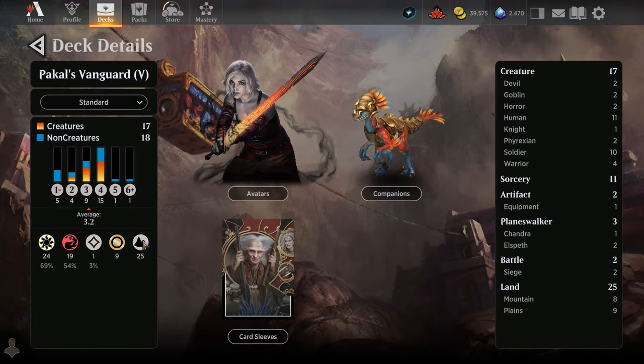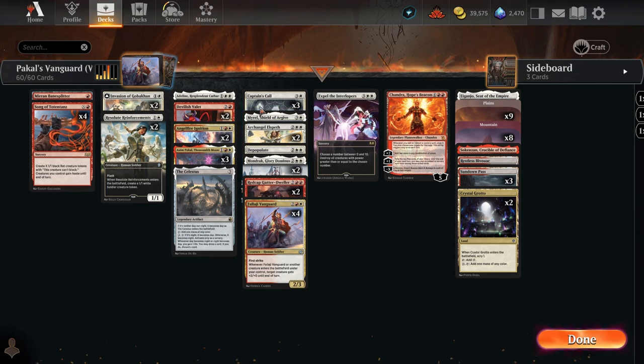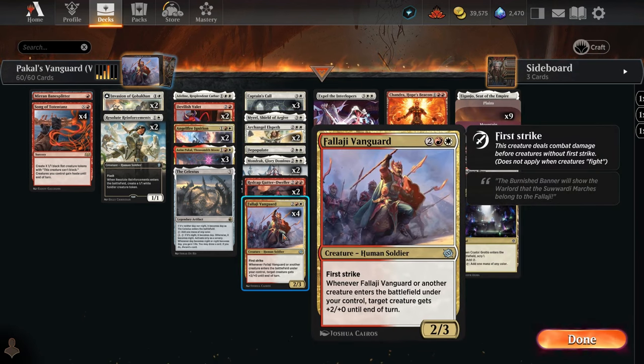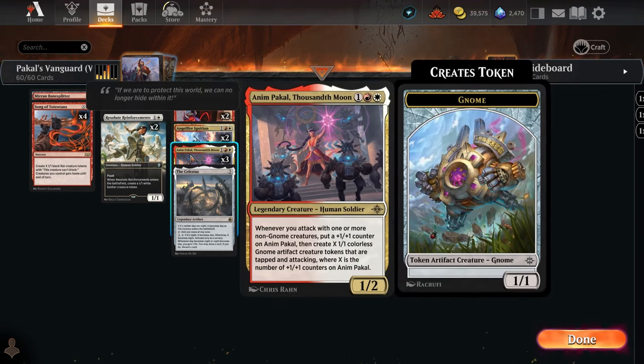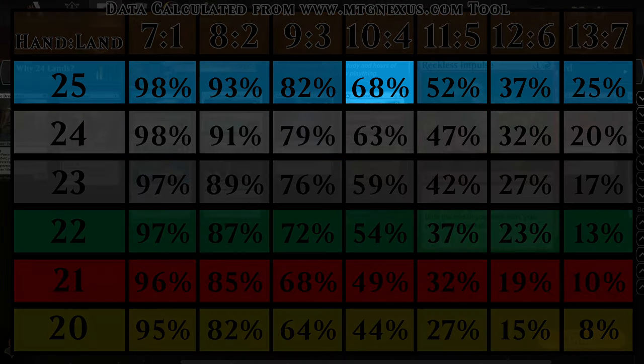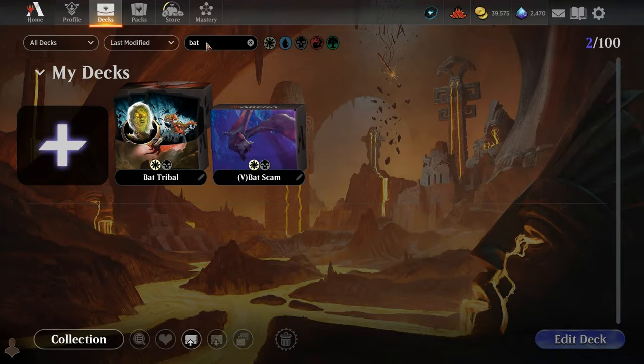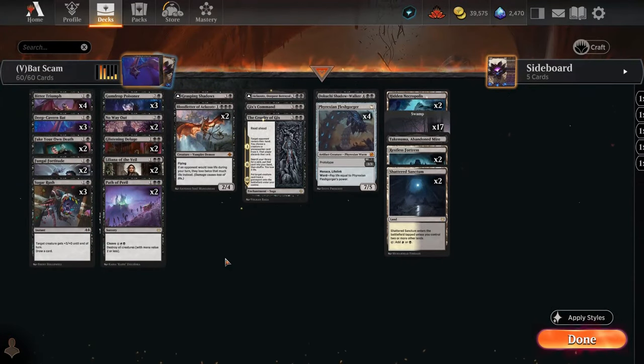Looking at my Pack of Vanguard deck — I have 25 lands with a mana curve of 3.2. It's a little high, but I really want to hit those four-drops. I have a lot of four-drops and hitting Vanguard on curve is critical: Anna Pakel on turn three, Vanguard on turn four. With 25 lands there's a 68% chance of having four lands on turn four, and about a 50% chance of hitting the five-mana cards. I think that's why the deck has performed well.